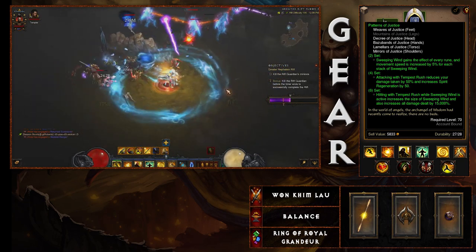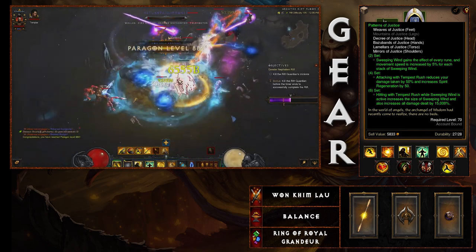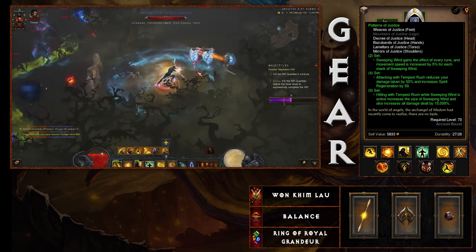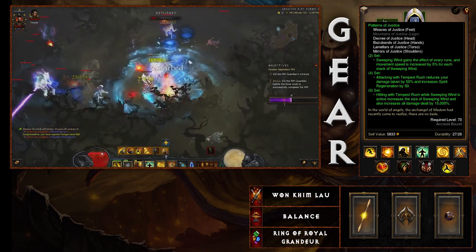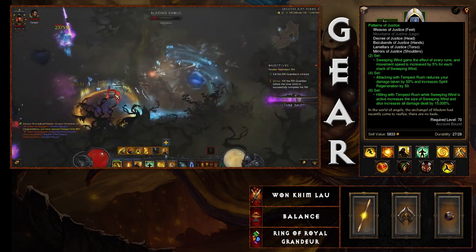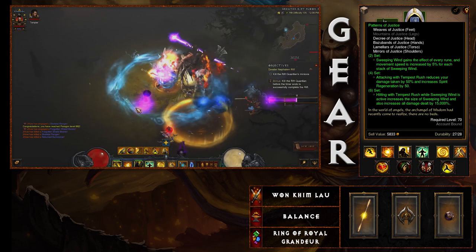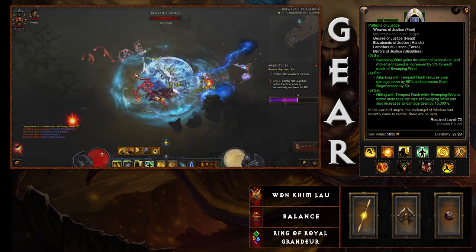With the two-piece Patterns of Justice bonus, Sweeping Wind gains the effect of every rune and movement speed is increased by 5% for each stack of Sweeping Wind. Since this is a cold-focused build — which is why Wall of Wind was selected — you'll get the benefit of every rune but focus cold on your gear as well, particularly your bracers and amulet.